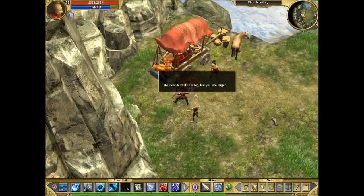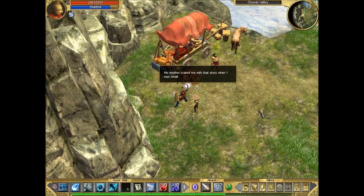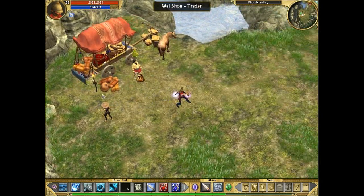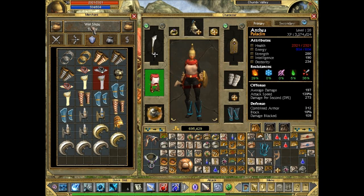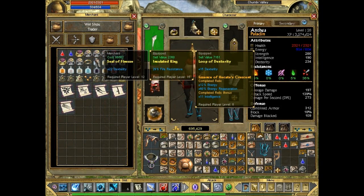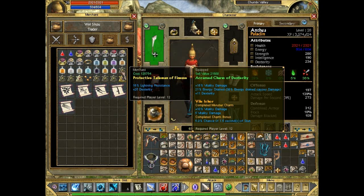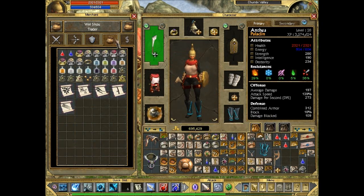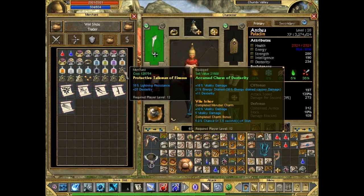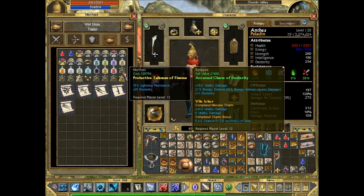There's also a merchant here. This guy says 'Neanderthals are big, my mother scared me with that story when I was small.' Your mother? So we're gonna sell some junk and see what this guy has for sale. He has a few good things: a ring which gives 50 defensive ability — pretty impressive. There's also 16% lightning resistance and 25 dexterity, and we do need dexterity. This helmet gives 25 dexterity but we've got 11 dexterity on our current one — I don't know if it's worth buying just for 14 more dexterity. Probably not.